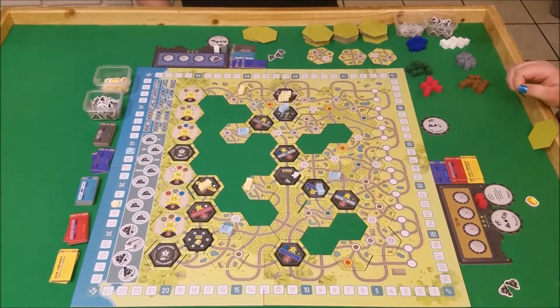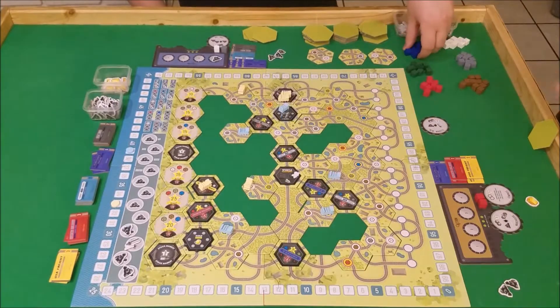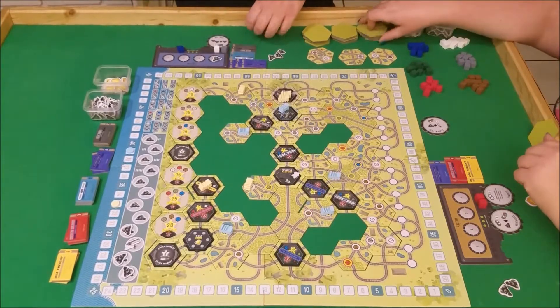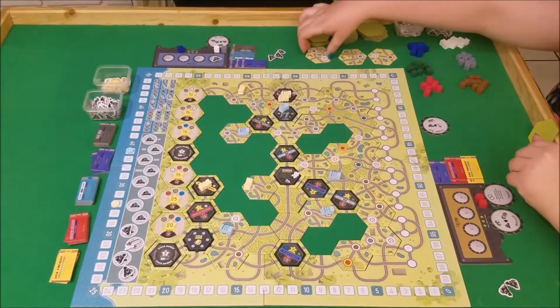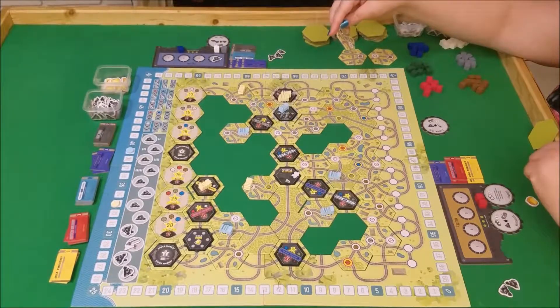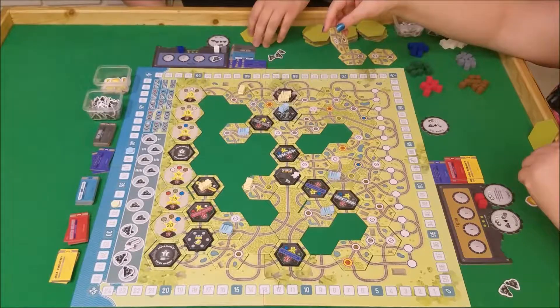First order of business is to move this guy south here to grab a blue — blue steel. Oh, that's how you can remember it — it's blue steel, just like Zoolander. Sorry, I need to pick my tile. Yes, I apologize — you do get to do that. Now she knows I was going for a blue.